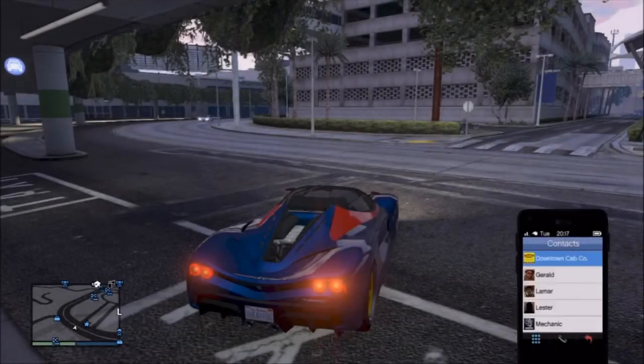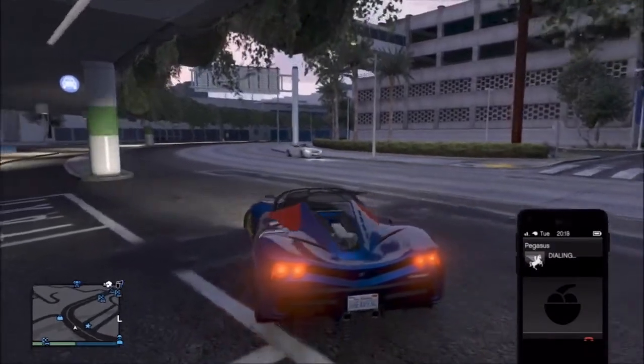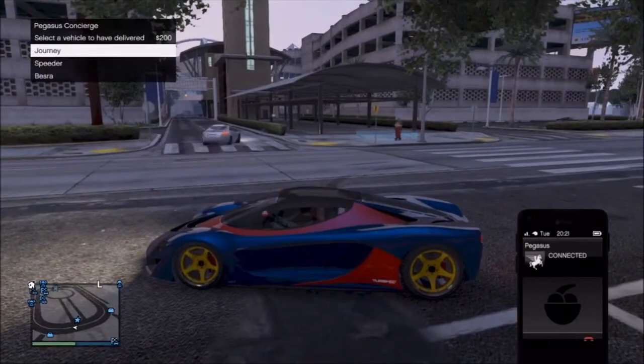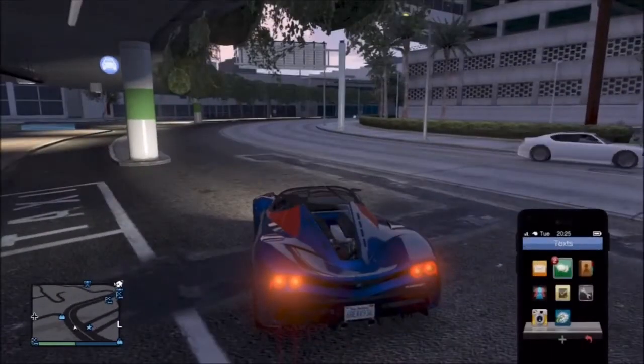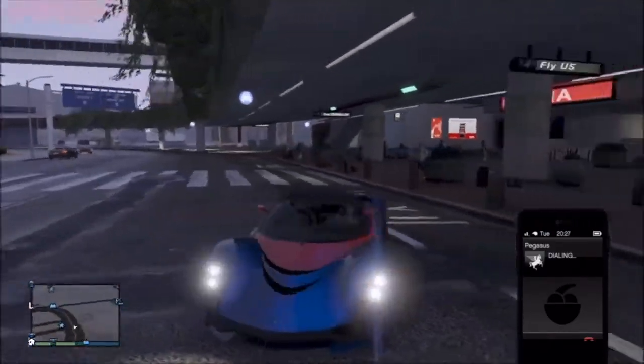The first thing you guys want to do is pull up your phone, go to your contacts, and call the contact called Pegasus. Once you've done that, a menu will come up on the side asking which vehicle you want delivered. Hover over the vehicle you want and press A, and as soon as you press A, straight afterwards you want to press B.